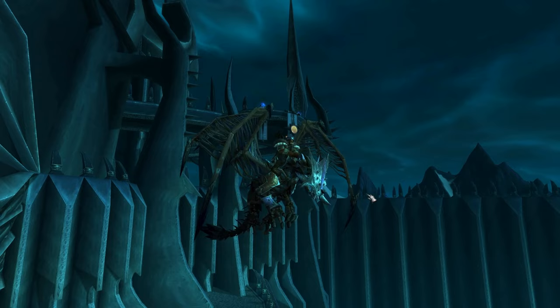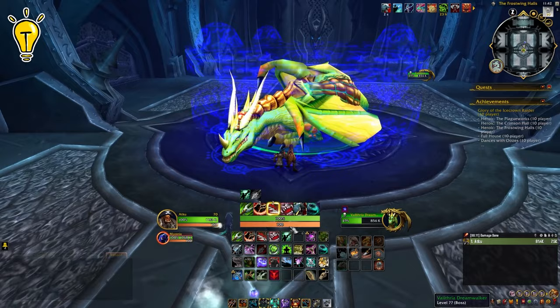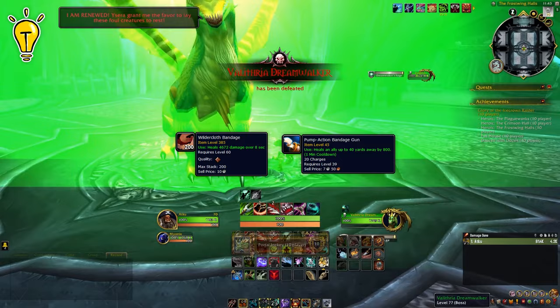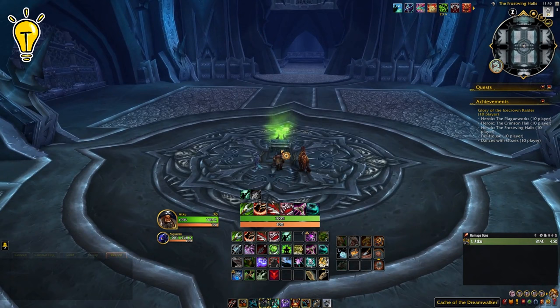Before we head to Icecrown Citadel, there are a couple of important things to note. First, if you are not a healer, you will need a way to heal Valithria Dreamwalker. Healing is by far the easiest way to gain the achievement for this raid boss. There are multiple ways to address this as non-healers: grab Wildercloth Bandages, the Engineering item Pump Action Bandage Gun, or if you have it, the Heart of Azeroth from BFA with the Spirit of Preservation, the Crucible of Flame, or Lifebinder's Invocation. For Hunters, you can also use the Spirit Mend ability from your Spirit Beast.